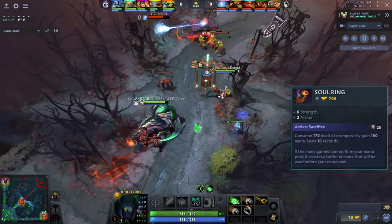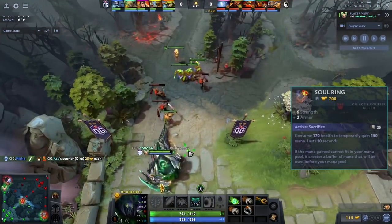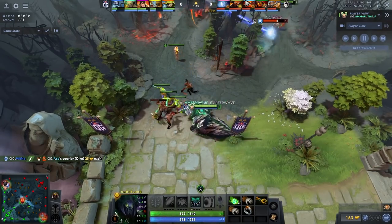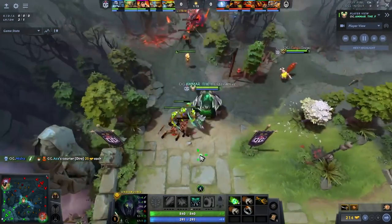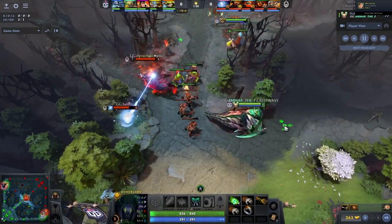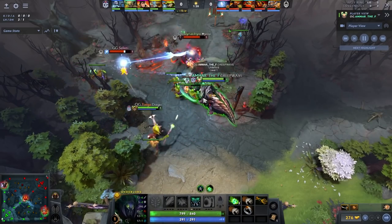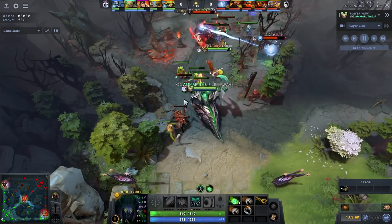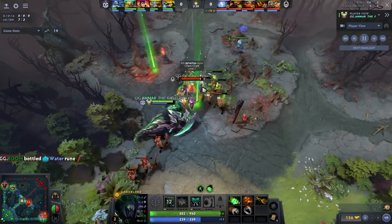That is why he picks up a ring of protection in this lane — it will also build into a soul ring later. However, he actually goes bracer as his first item, not soul ring. The clear idea of Amar in this lane is very straightforward: it's not to completely bully out the CK in the early levels, it's just to build up damage on the E, get every single CS, and every single deny.